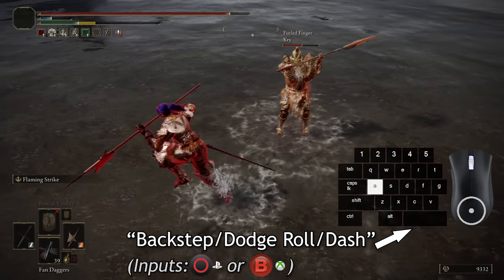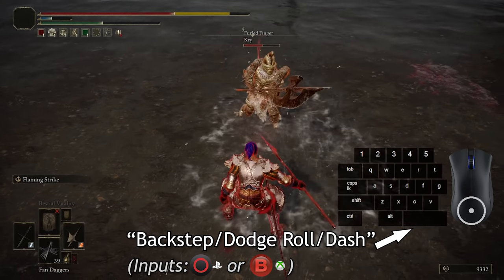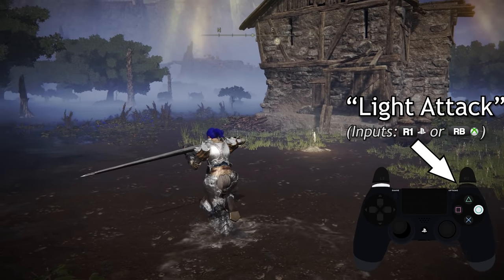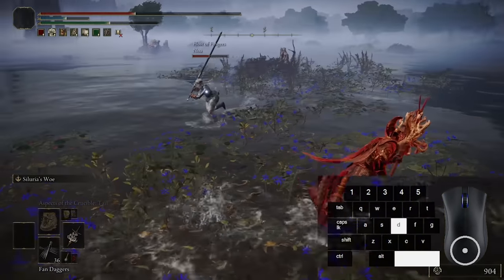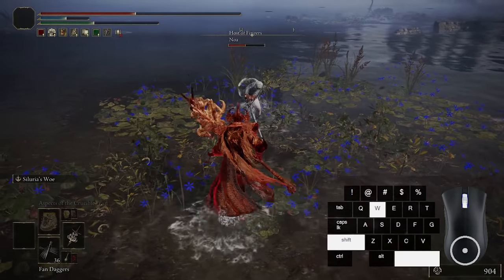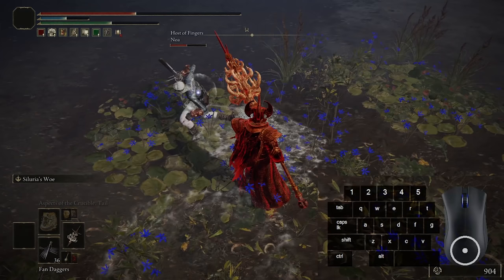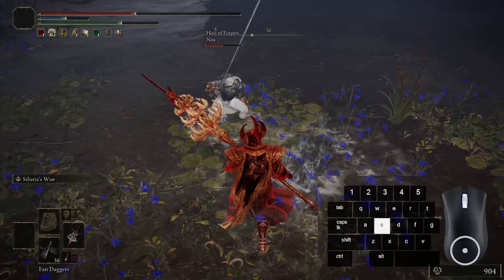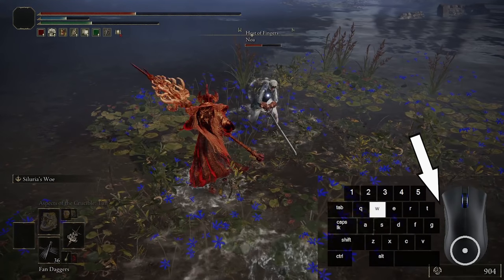Let's start with the specific subtle issue I initially discovered and found out how to reliably recreate. Take a look at how my light attack input just doesn't do anything when it should. Here's an example of it happening in a real battle: I run up, pressuring my opponent while sprinting and utilizing the block toggle. Then suddenly I just stop in place looking completely silly, because I was expecting my attack animation to play.